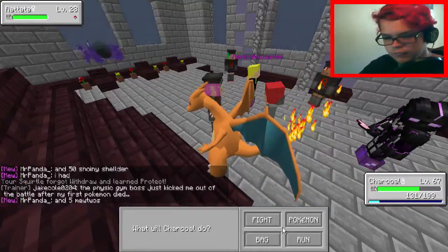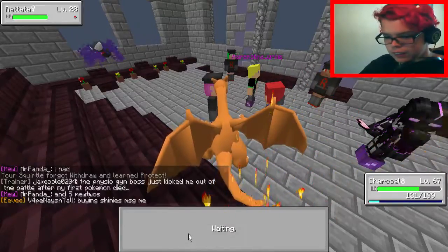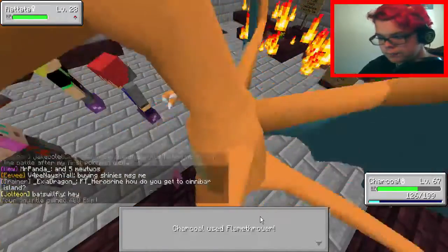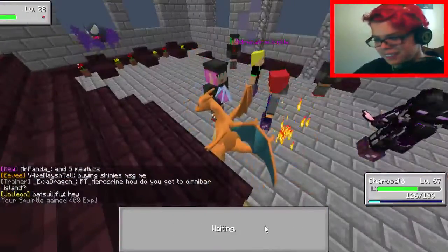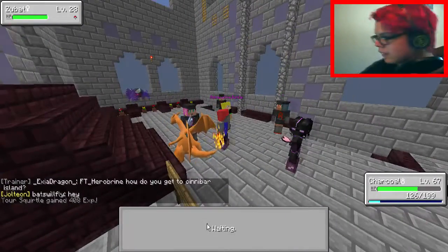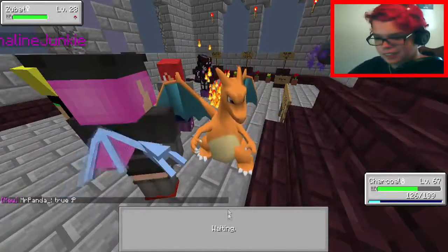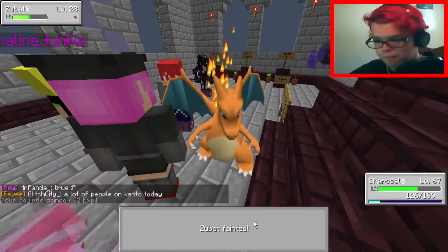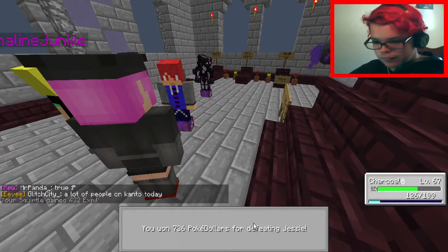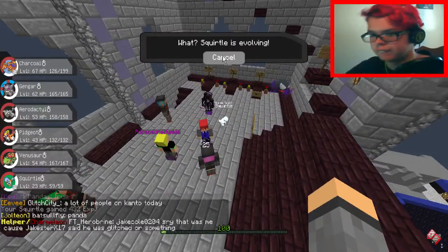Wait, what did I get rid of? I think I got rid of Bite by mistake — whoops. Oh well, let's change it up for Rapid Spin, that's fine. I didn't mean to fly either — I'm clicking on the sides half the time. There we go, get rid of that.